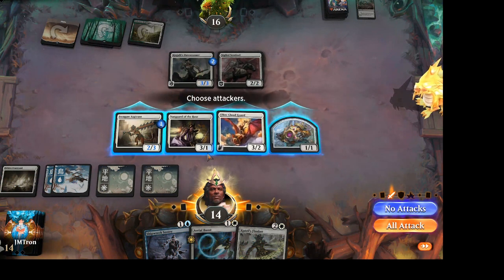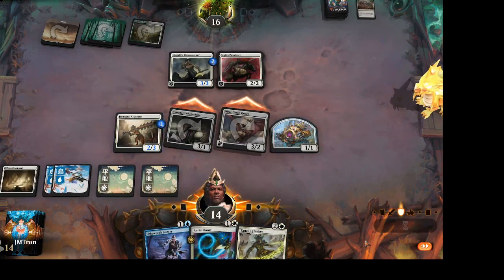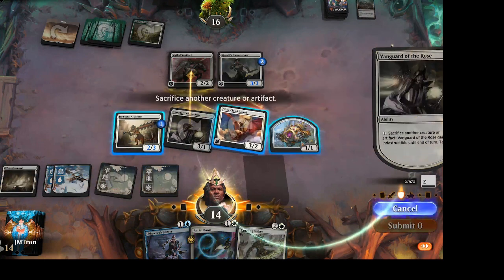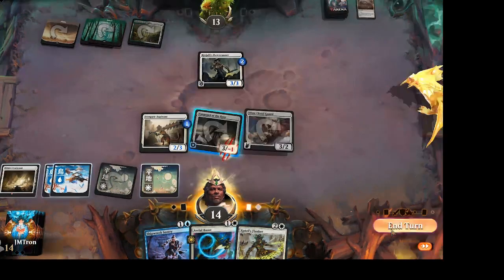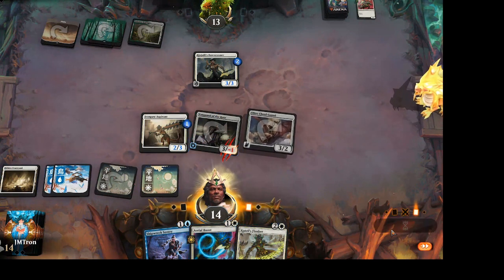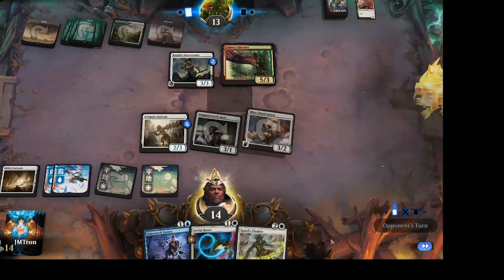Jordan is deciding on his attacks. He can attack with the Vanguard and the Cloud Guard. Jack could just block the Vanguard with the Sentinel. With a Hatcher coming down, that's going to make a 5-3 and a 3-3 blocker. If anybody can find a way to fight against multiple Polanyi's Hatchers with seemingly not the right tools, Jordan can. He'll pick up what he needs and craft a series of turns to work around it. But until then — hope you like dinosaurs.